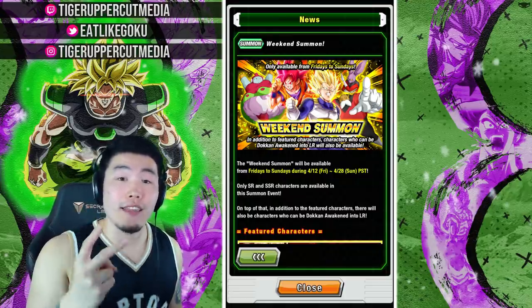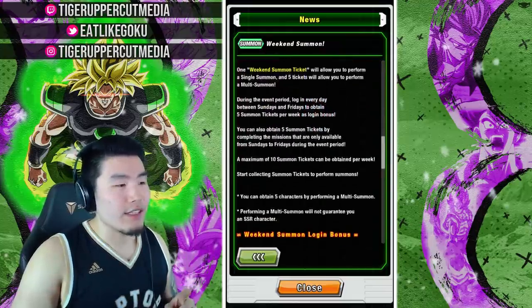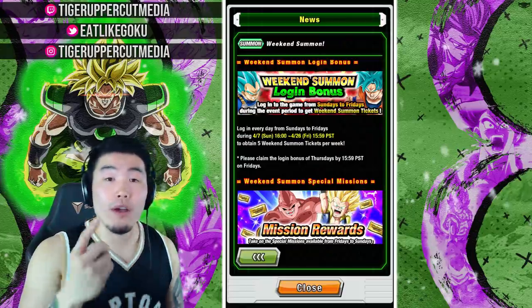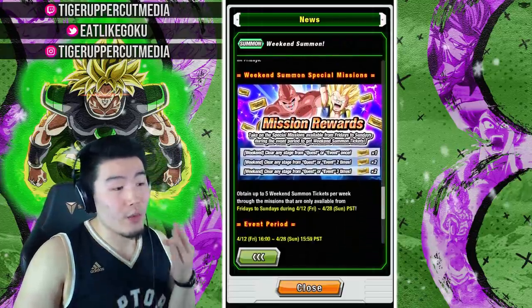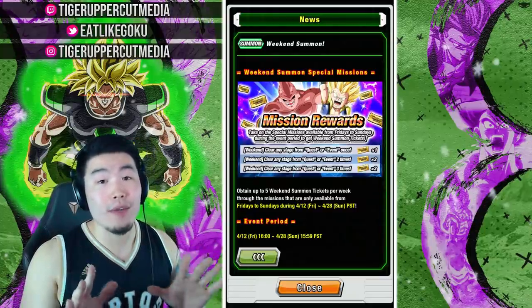There are currently two ways to get the tickets for this banner. Number one is very simple — just log in every day during the week, so from Monday to Friday, you'll get one ticket per day for a total of five. And on the weekend, you also get three missions for five more tickets, for a total of 10 tickets and 10 free summons.